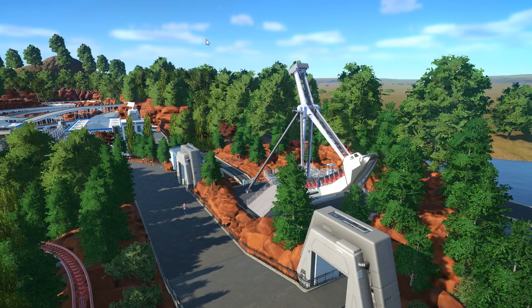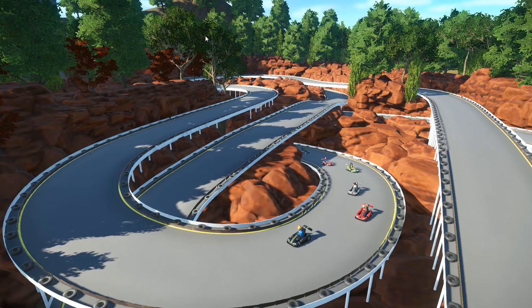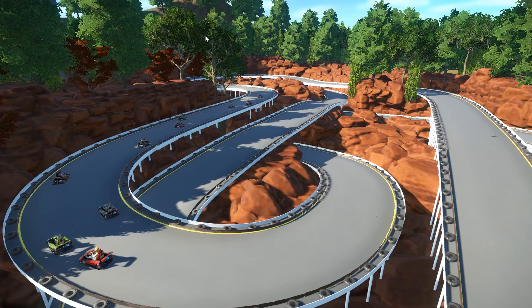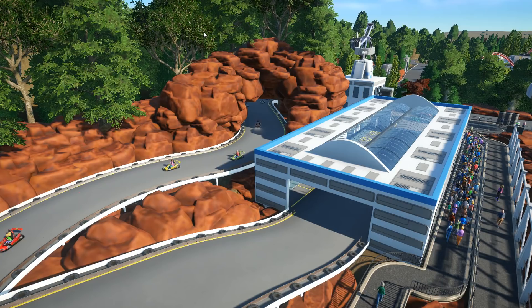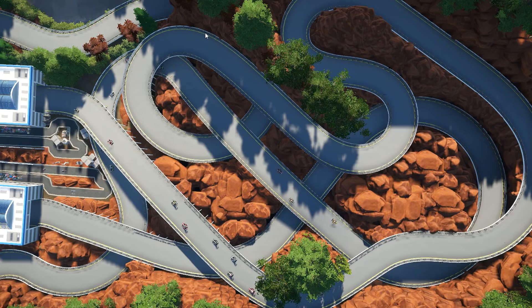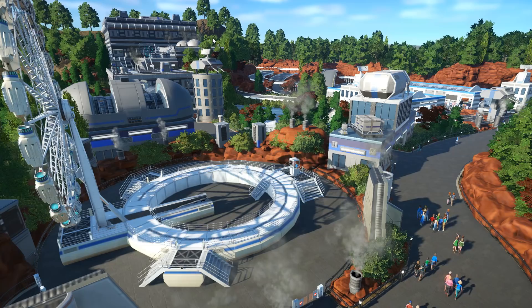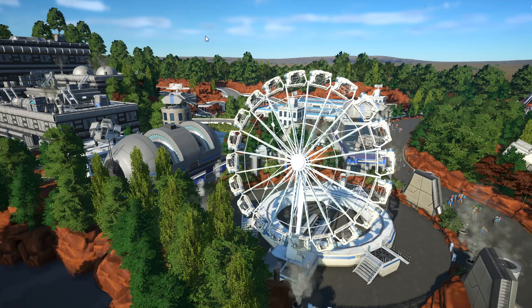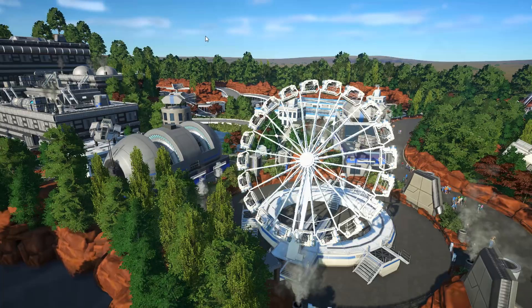Spanning across five different episodes and starting way back in episode 19, the sci-fi area is the largest themed area inside Volcano Springs. It consists of the go-karts attraction, a large indoor spinning coaster, supporting flat rides, and a huge outdoor double launch coaster — the biggest area in the park with the most work in terms of theming and generating ideas. I used to play a lot of Roller Coaster Tycoon 2, and I never really used the space or futuristic style theming much, so this was a bit more of a challenge. I'm quite pleased with how it ended up, and I especially like the spinning coaster — the facade and exterior of that building is one of my favourites inside this park.